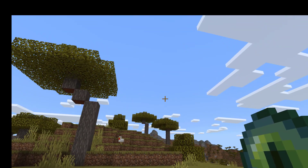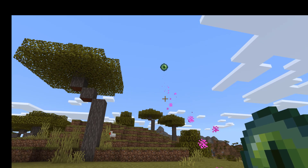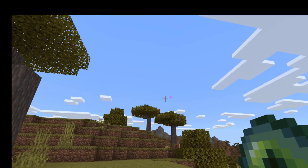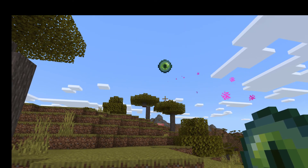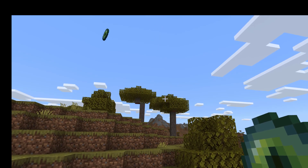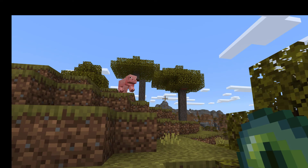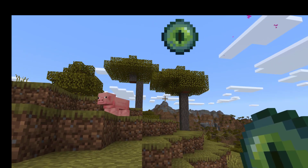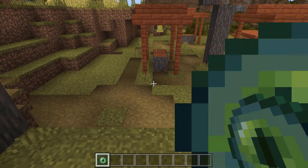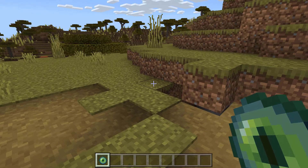Now equip your eye of ender, look up and use it, and you'll see that it flies up into the air. Sometimes when you do that it will explode, which is why you should bring a few extra. Just keep throwing them and keep going in the direction they land — usually they'll fall to the ground and you can catch them. Eventually they're going to start landing in the same direction, and that's when you know you've found an enemy stronghold.